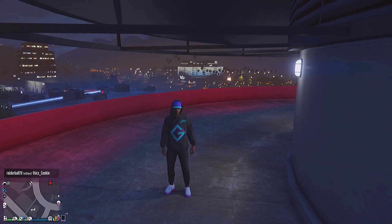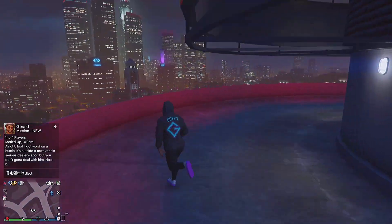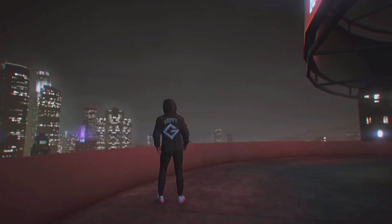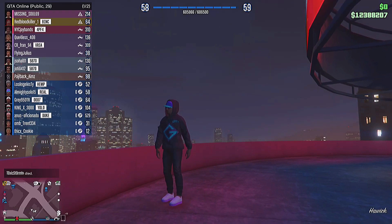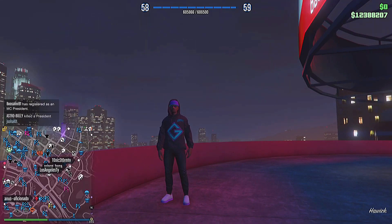So now I'm going to show you how to do it. First, what you want to do is head over to your settings. Before I switch over to the next screen, I want to show you guys that I'm inside a lobby with 29 people, and now I'm going to go to a lobby with just one person.